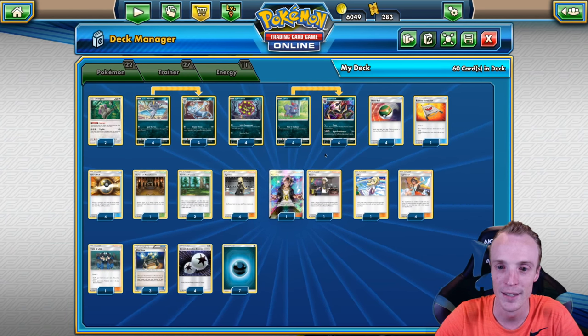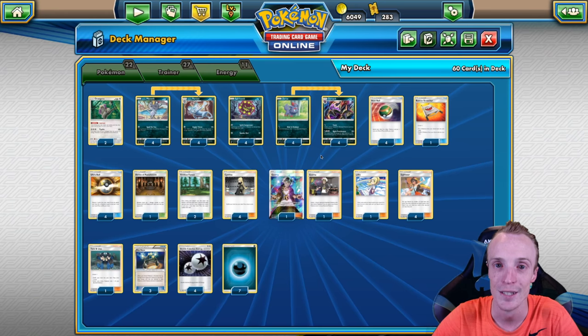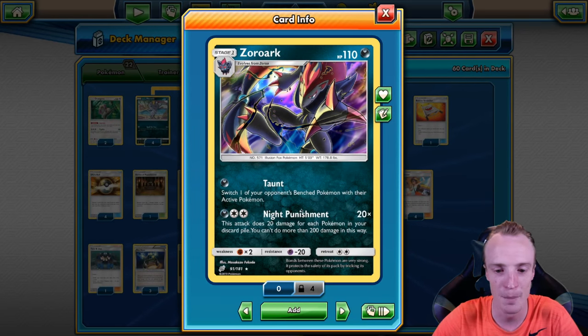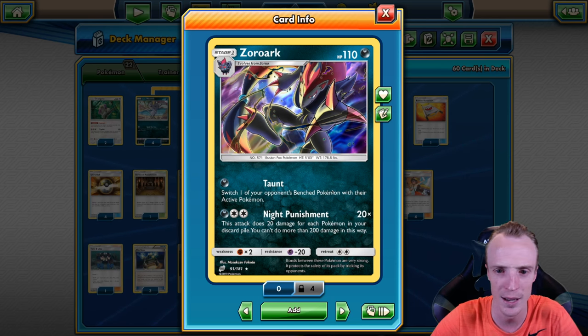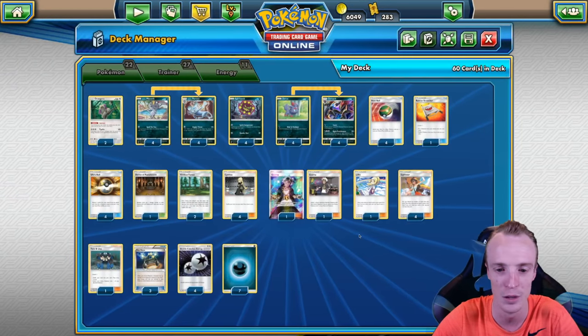Hello and welcome to Bellcurve Gaming. Today we have a budget baby Zoroark deck. So how does this deck work? For the Zoroark here, we're after his Knight Punishment attack. For 3 Energies, it does 20 damage for each Pokemon in your discard pile. So we need a way to get lots of Pokemon into the discard pile.